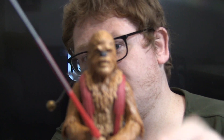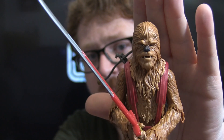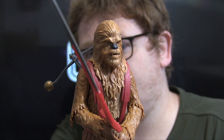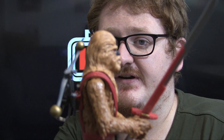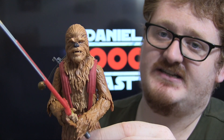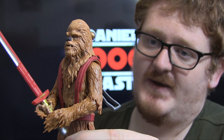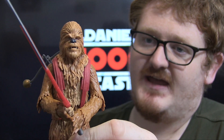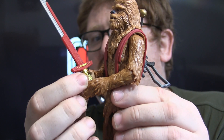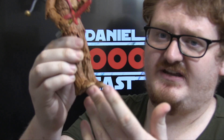Let's have a little close-up at this guy. Like I said, the paint application is the main thing that really draws it and makes it something different, at least in terms of the six-inch Black Series. The coloration used here is much lighter than the Chewbacca figure we've received before, which differentiates it slightly. The hands are also painted lighter — other Chewbacca figures have had darker hands.